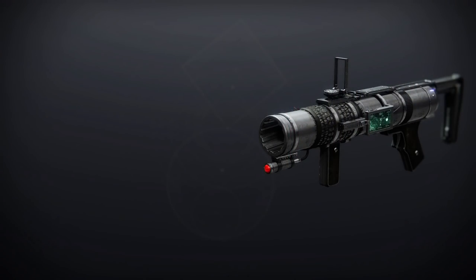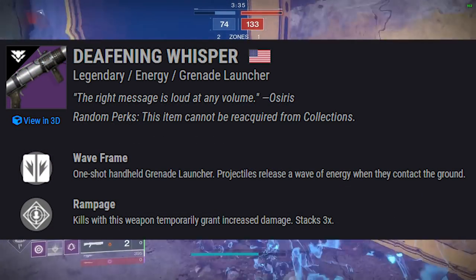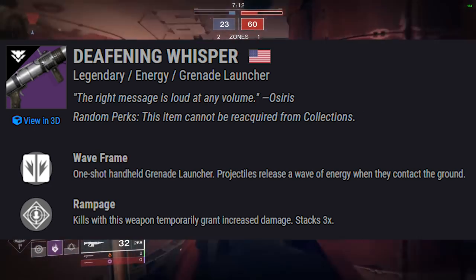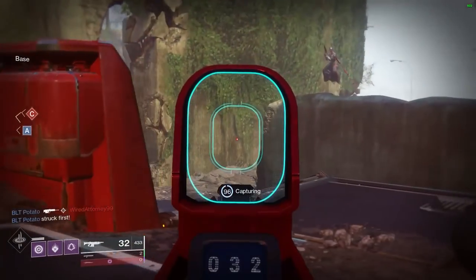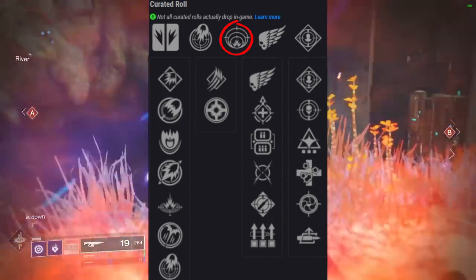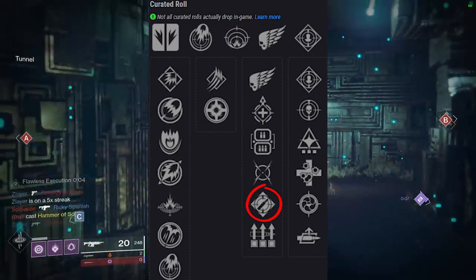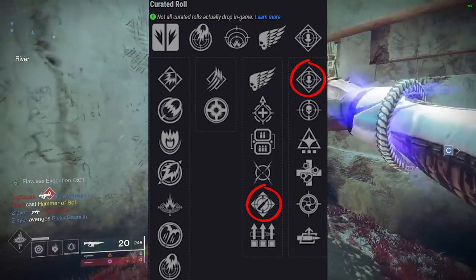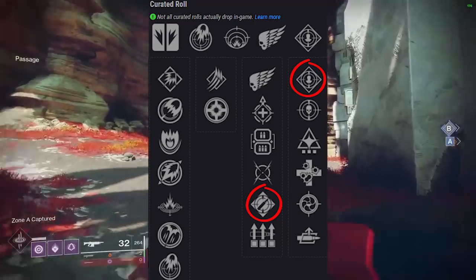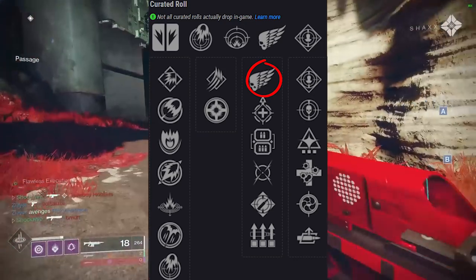Next up, Deafening Whisper — an energy grenade launcher shooting at 72 rounds per minute. It's a wave frame grenade launcher, joining Mountaintop's category — these shoot off a wave of void damage. The curator roll comes with proximity grenades and perks like Ambitious Assassin combined with Rampage, which is my PvE combo: do a wave of damage, proc two shots. I'm also curious how Killing Wind affects this weapon — maybe you can shoot the projectile further.